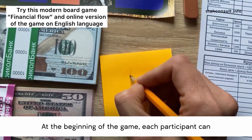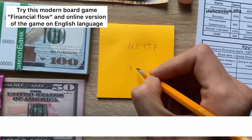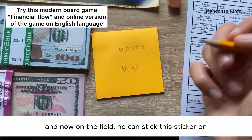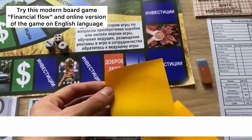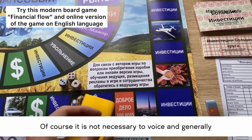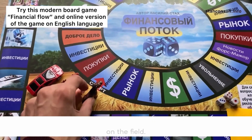At the beginning of the game, each participant can write his dream or goal that he has in real life and try to achieve it. He can write his name on one side, and on the field he can stick this sticker on any cell with a picture corresponding to the dream. Of course, it is not necessary to voice or make up your goals in this game — you can choose one of the pictures indicated on the field.